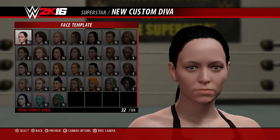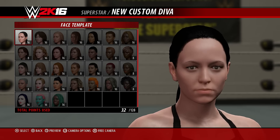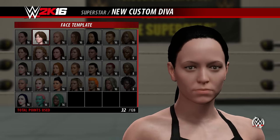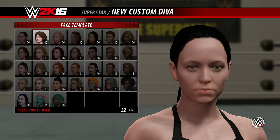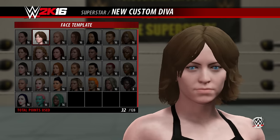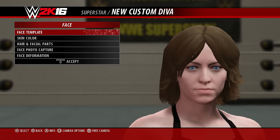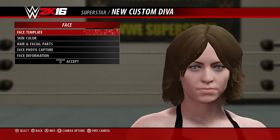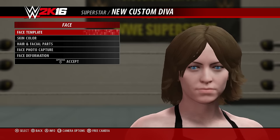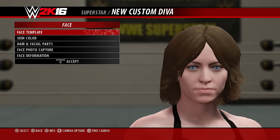One of the things back this year is Create a Custom Diva, so I wanted to look at the creation suite before I left the studios. This might have been the very last thing I recorded that day. You have face templates, which I think are much better this year — more to choose from. I like that you can see an overview thumbnail of how a face looks, instead of a list saying face 1 through 20 with a loading screen before showing you some freaky-looking face.